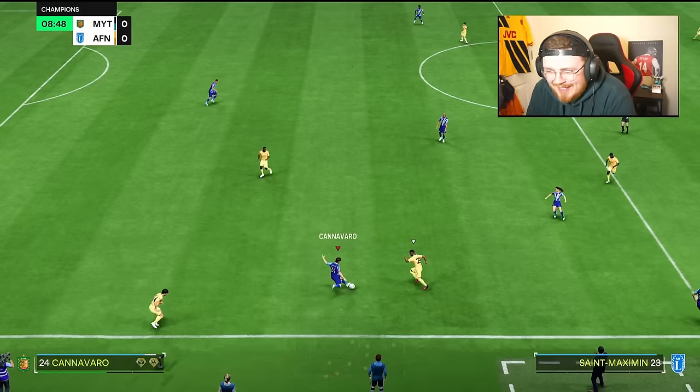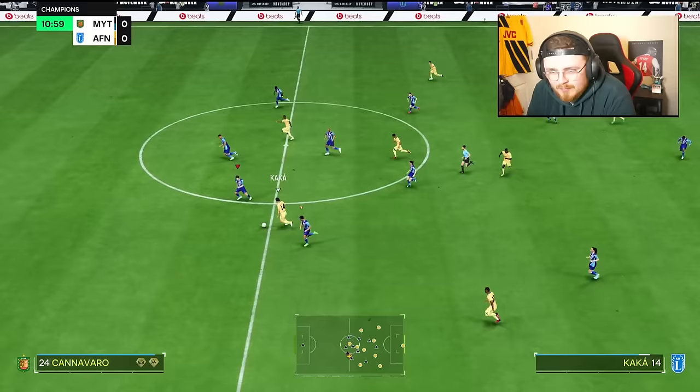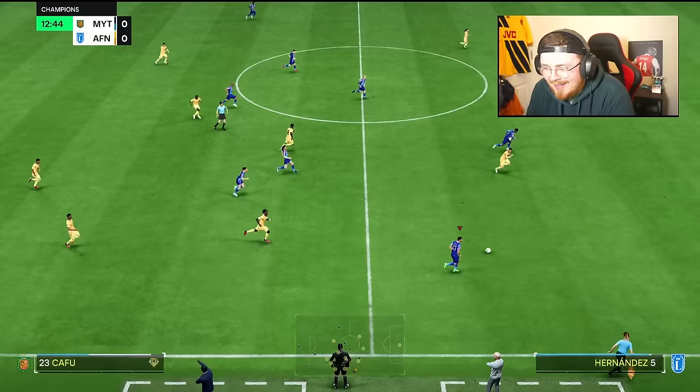We make the interception, we make the read, and a nice little fizzled ball into Vieira in the middle. Foot race — oh no, he's been beaten. He's been bullied a little bit. Nice defending from Saliba though. Especially being smaller, you'd expect him to be a bit quicker. Shoulder-to-shoulder duels — Kaka's a big boy but he made it look too easy.